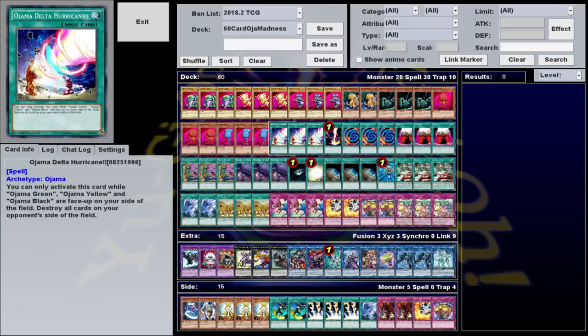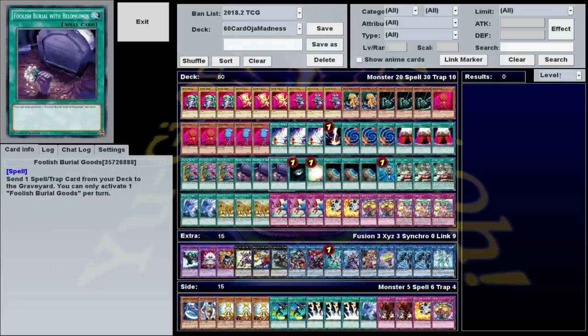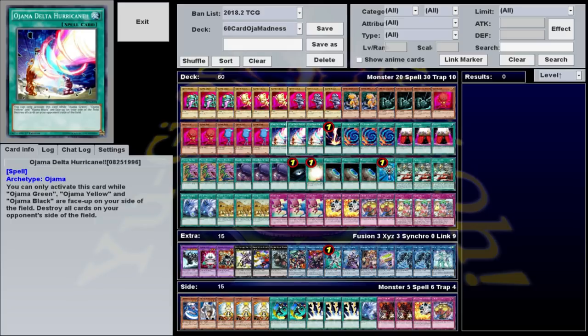From there it's all about using those Ojamas to make Lynx and Ixies and Fusion Monsters, and just pile up as much damage as you can. I'll go over some of the plays you can do with the extra deck in a little bit,